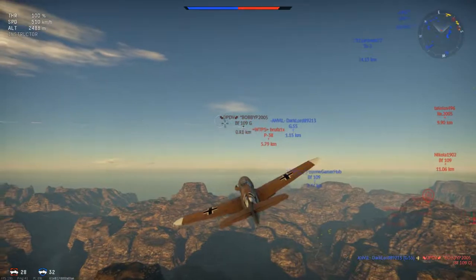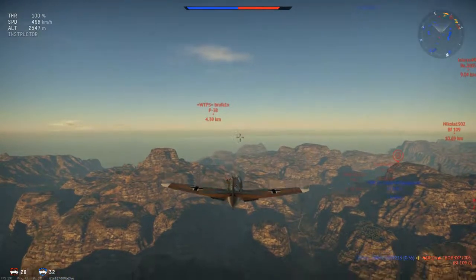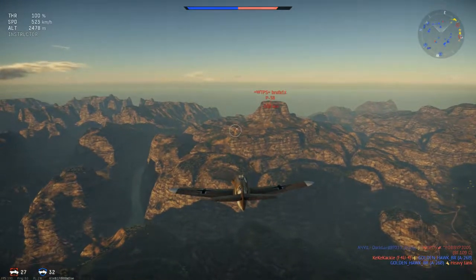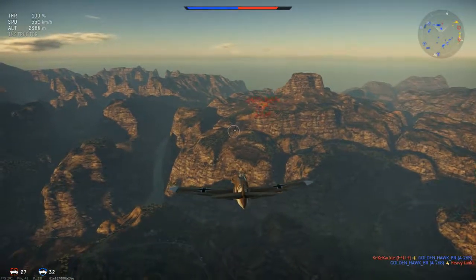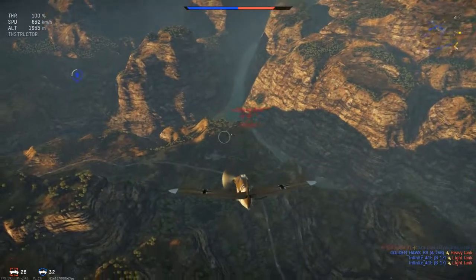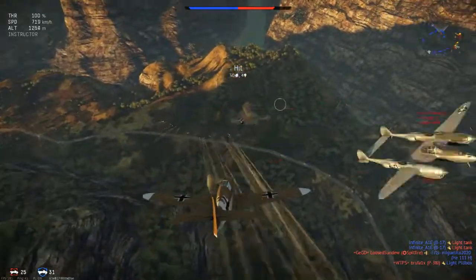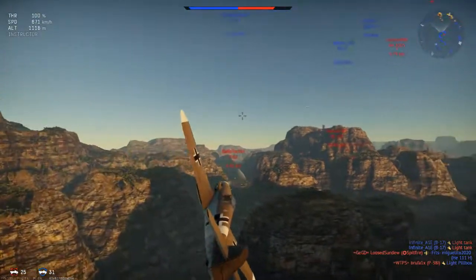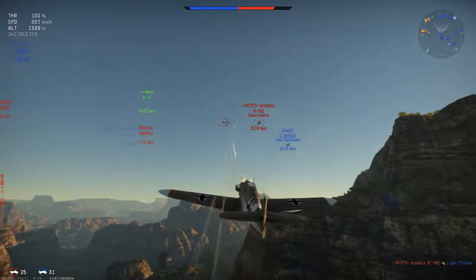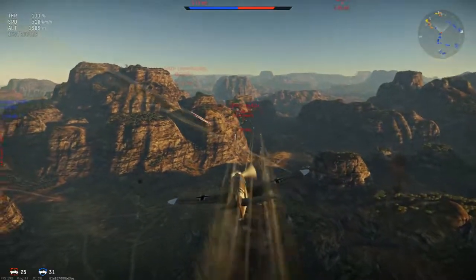I peel off and go after a target. When you get on someone's tail and within range, a little lead indicator circle appears on the plane — that's where you're supposed to shoot. The problem is sometimes your friends get in the way. I got one hit on him, banking around to try and catch up. There's a P-38 — good luck with that. My friend is ducking in behind him so I can't shoot.